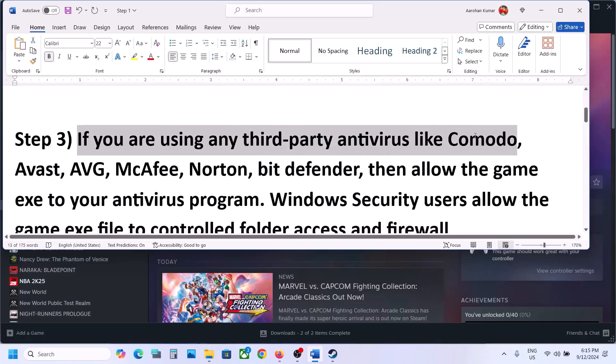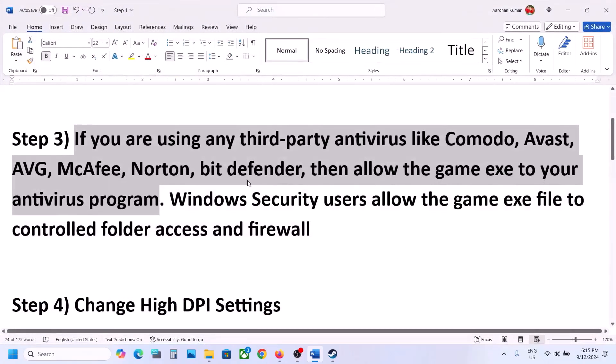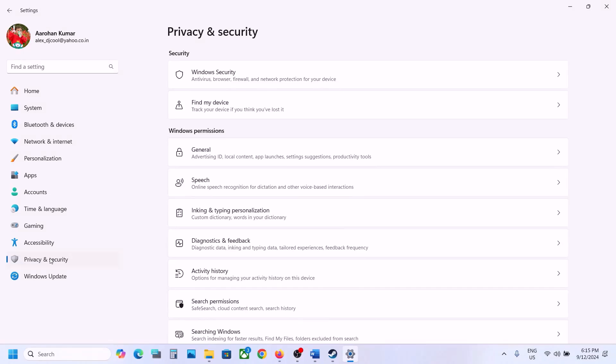The next step is to allow the game through your antivirus. If you're using any third-party antivirus like Avast, Norton, Bitdefender, McAfee, or whichever antivirus program you're using, make sure that you allow the game .exe file in that antivirus program. If you're not using a third-party antivirus, open Windows Settings and go to Privacy and Security.